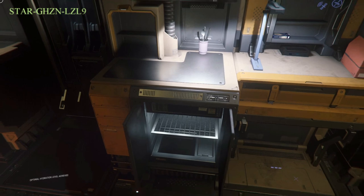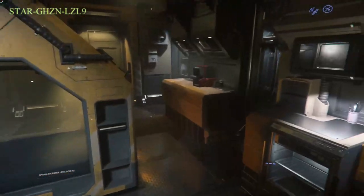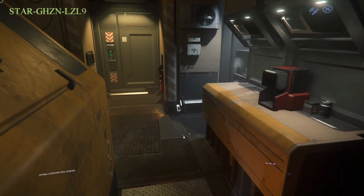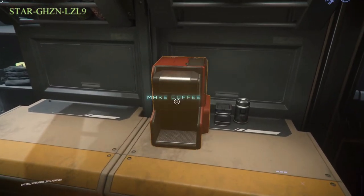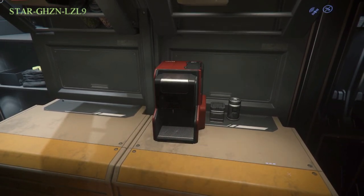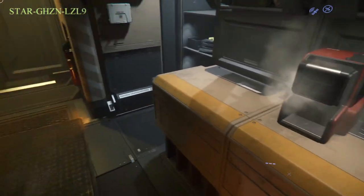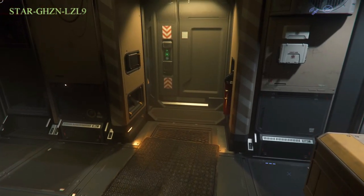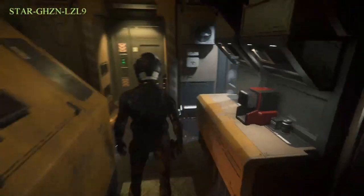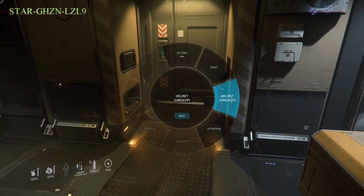Some of these things open, not really a lot of interactivity with the items yet, but we are in Loreville. One thing I could suggest: you can see it says Optimal Hydration Level Achieved down in the left corner. But if you're ever a little low on hydration, you can make coffee — although there is no coffee cup in there at the moment, so making coffee right now is just going to spray it on the ground. A lot of times you'll start with a coffee cup there; you can grab it. If you want to drink it though, you'll notice I'm wearing a helmet, so hold F, right-click, and unequip helmet.